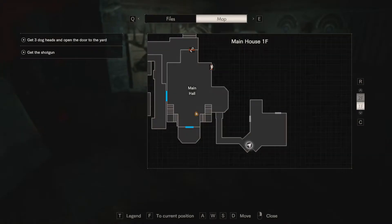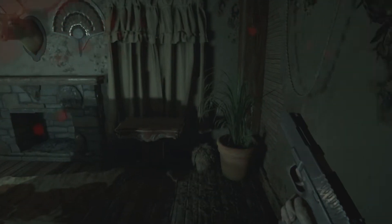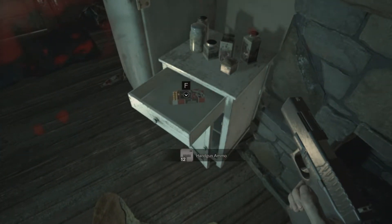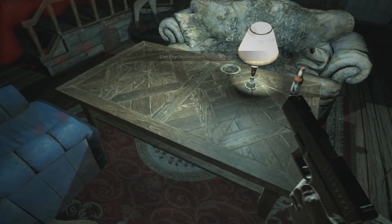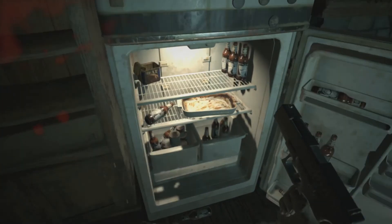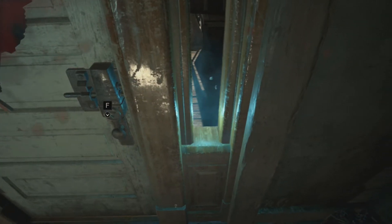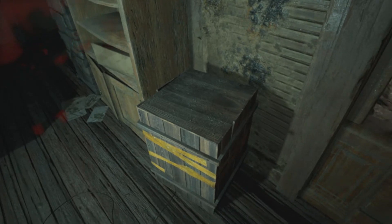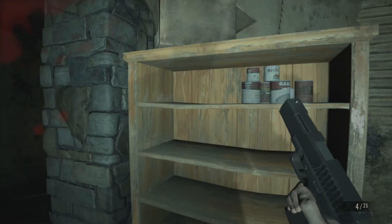What is this place? This room doesn't feel like it connects to the main hall. Another herb here. Nice handgun ammo. Psychostimulants — use psychostimulants to find items. Another one of these doors, this one has a dead bird. Definitely classic Resident Evil with the different kinds of keys and all that.